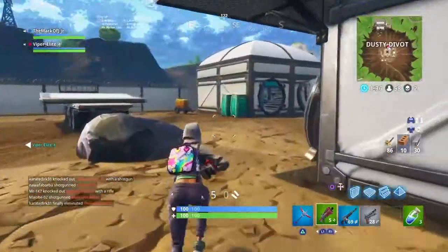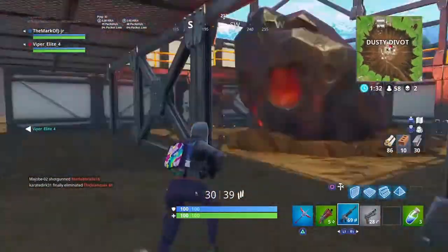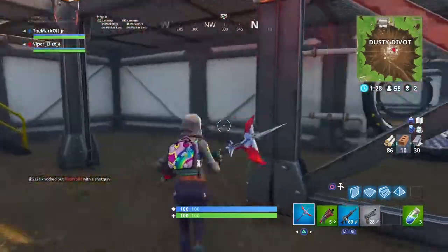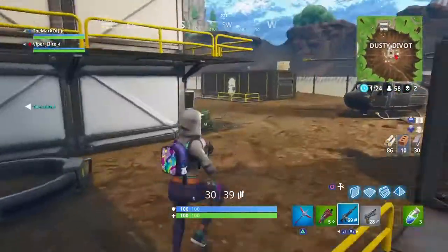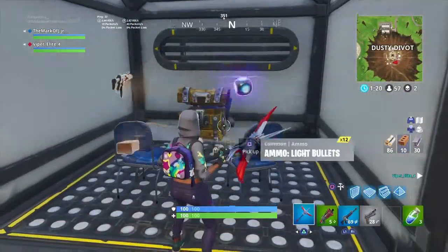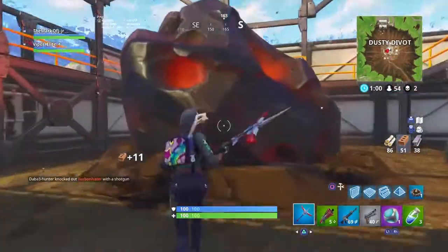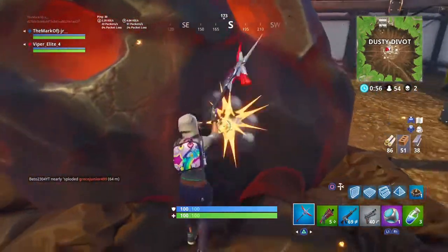Me and Viper were on a mission. We were on a little mission to find a certain item — one that you find a lot when you don't want it. I go into this little room, open a chest, and the item pops out of it. Oh my god, it's a Port-a-Fort! Now if you guys are familiar with the Port-a-Fort, it destroys anything in sight — like anything, everything.